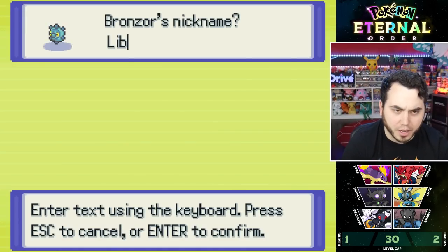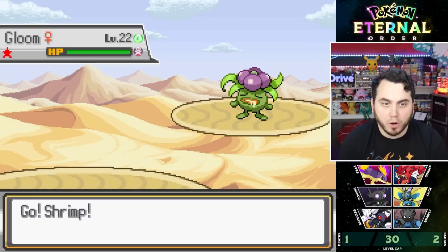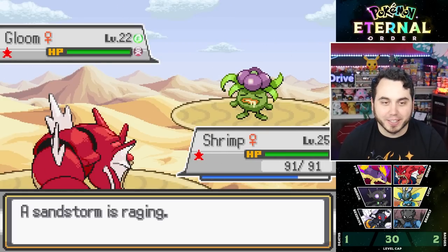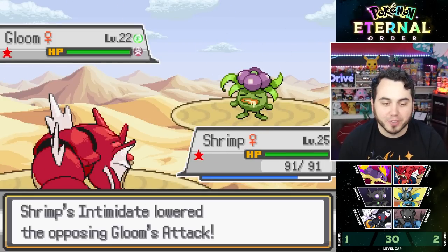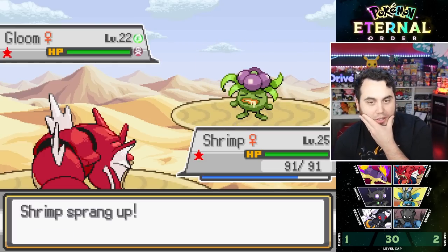I do think the two types are a little bit nerfed in this game, but we'll have to see. Just randomly fighting this trainer and he sends out a Gloom — it's a very cool Shiny Gloom. I'm going to just bounce and destroy a soul.